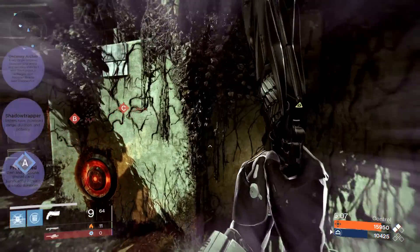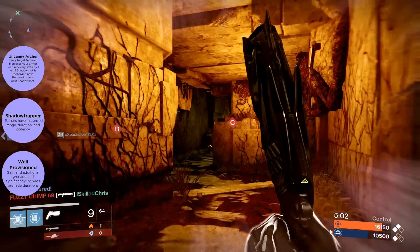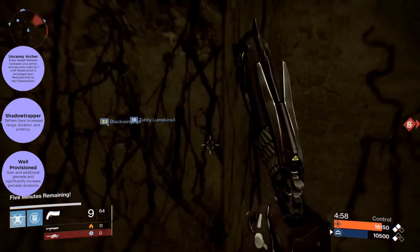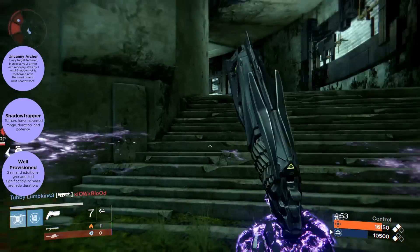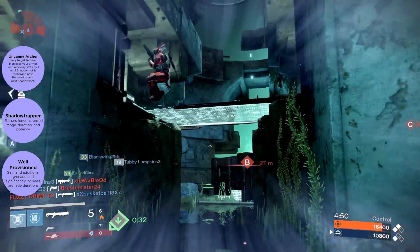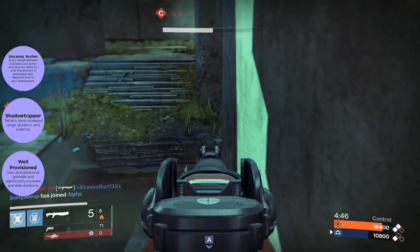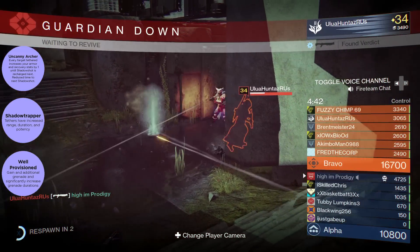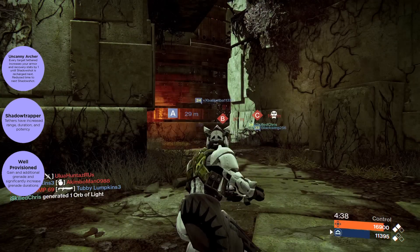Moving on to the passive abilities, we have Uncanny Archer. This one is pretty cool and goes along with the super — for every target you tag with your super, it increases your armor and recovery by one until the next super is recharged. It also gives you reduced cooldown time to your next super.